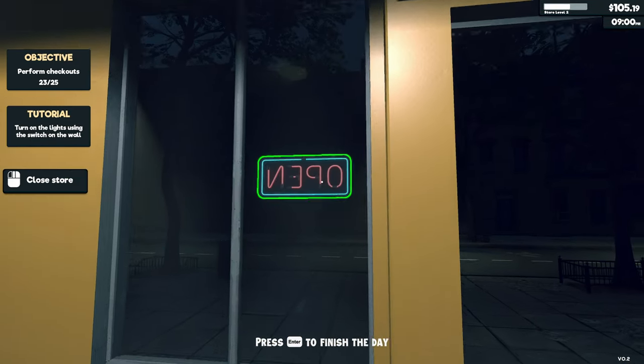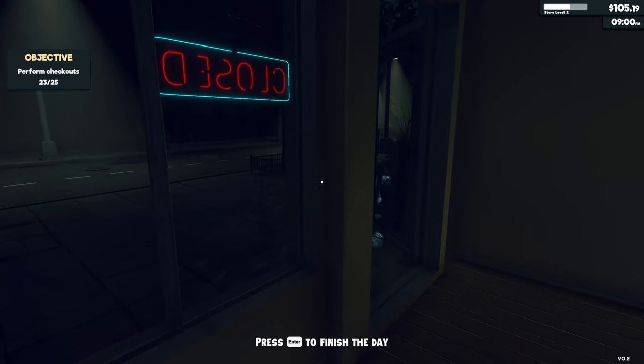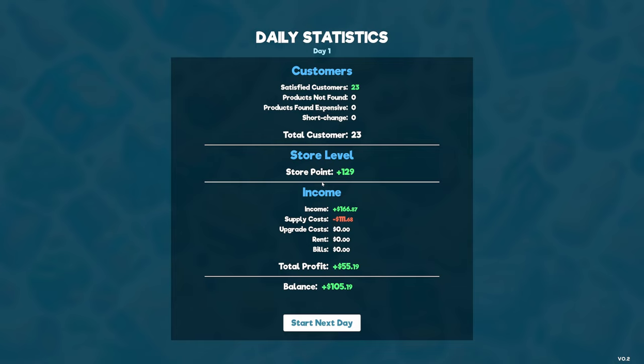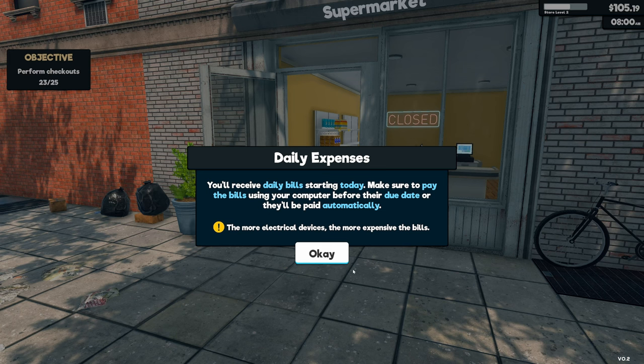It's 9pm — closing time. Turn the lights off, flip the sign, and finish the day. Daily statistics: 23 satisfied customers, store points plus 129, income 166.87, supply costs 111.68, rent zero, bills zero. Total profit 55 dollars. We'll receive daily bills starting today — the first day was free. Make sure to pay bills before their due date.